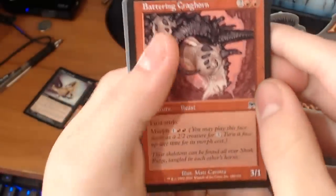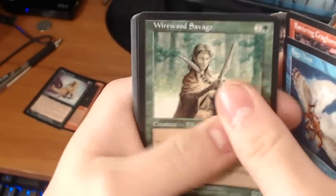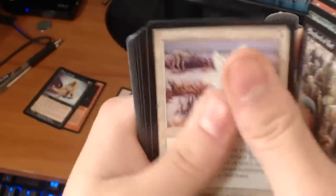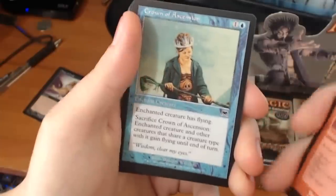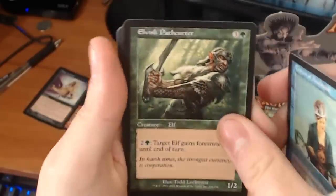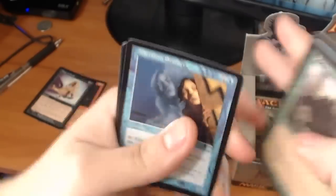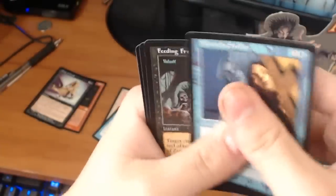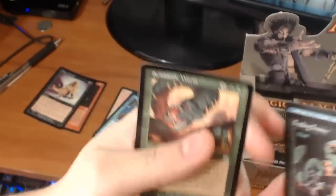We have a Battering Craghorn, a Sage Aven, a Wirewood Savage, a Shepherd of the Rot, a Piety Charm, a Wave of Indifference, a Crown of Ascension, an Elvish Pathcutter, Siphon Mind, Image Crafter, and Crossen Tusker. For our uncommons we have a Mistform Stalker, a Feeding Frenzy, and a Symbiotic Worm — which means we have a foil uncommon.